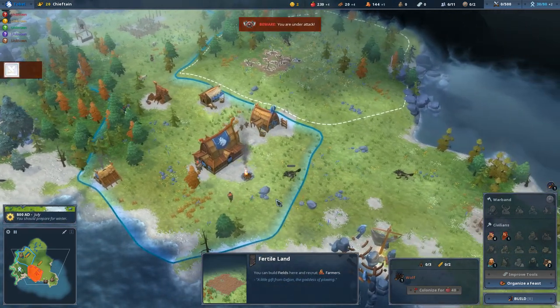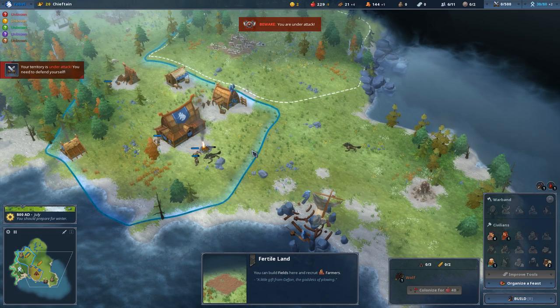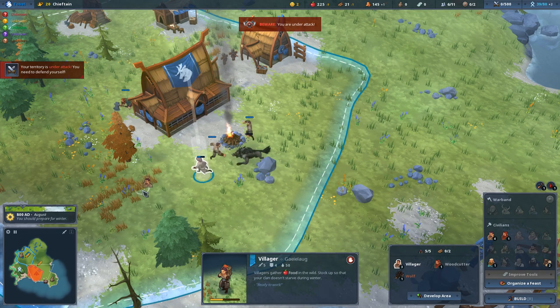We also have to assign someone to this tile to start working on these buildings. You can either assign a villager to the building itself or just click them into the tile, and they'll start working on whatever buildings need to be built. An extra wolf spawned here and started to invade our territory. Luckily, we have a lot of people to spare, so they're all going to help punch it. You can also micromanage your people a bit to pull them away from the fight.